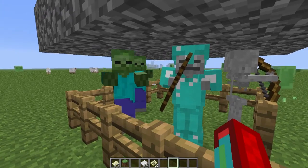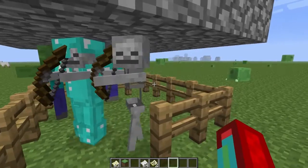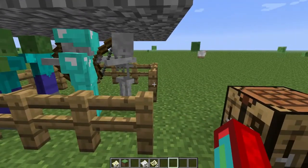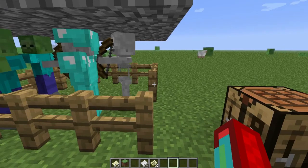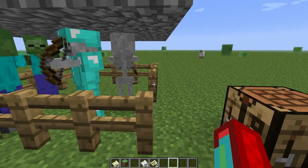They also fixed two bugs: the item frame crashes and the nether portal stuff. Anyway, that is about it for Minecraft Snapshot 12w34b. If you have any questions, you can leave those in the comments below. A like and a favorite would be greatly appreciated, and if you're new to the channel, make sure you subscribe for more daily content. Thanks for watching.